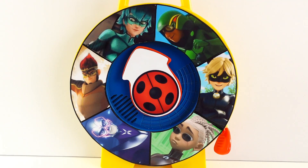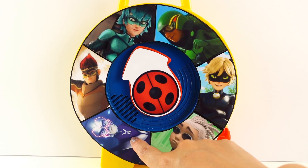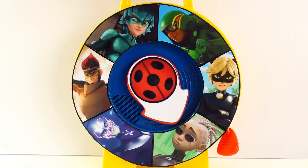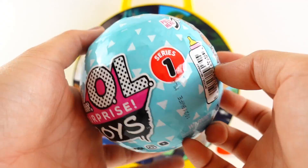We have lots of chances to get prizes today — five superheroes and one villain: Carapace, Viperian, King Monkey, Pegasus, and Cat Noir. We only have one Hawk Moth, so we can keep playing until we hit Hawk Moth. Let's go ahead and make our first spin — and we got Carapace! Here's our first prize.